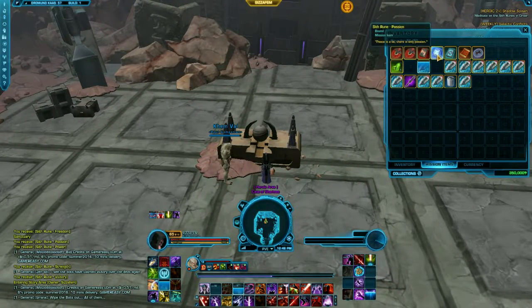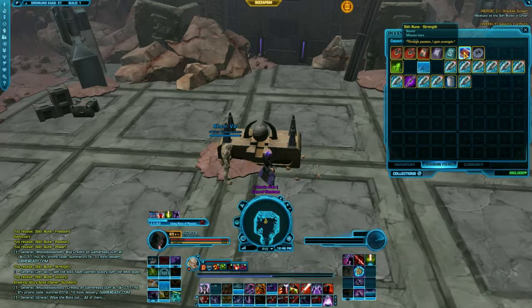By following the logic of the runes, each one ends with a word that can be found in the next one. Thereby you can find the starting rune that is not referenced in any of the others — namely, "peace is a lie, there is only passion." Find passion in the next room and so on.